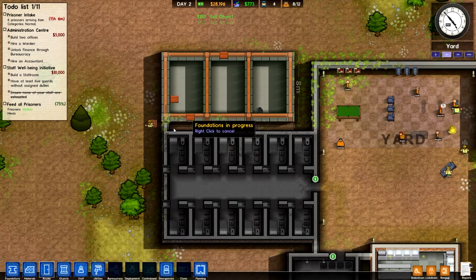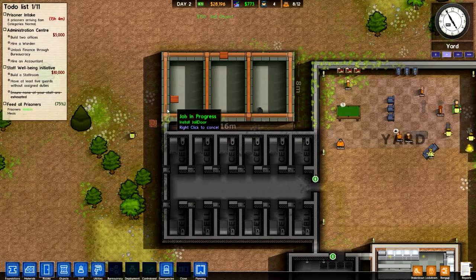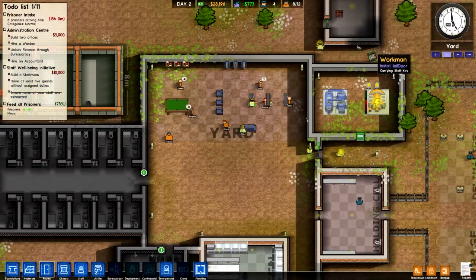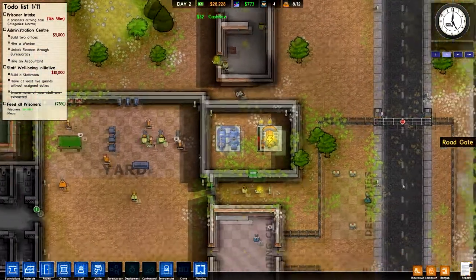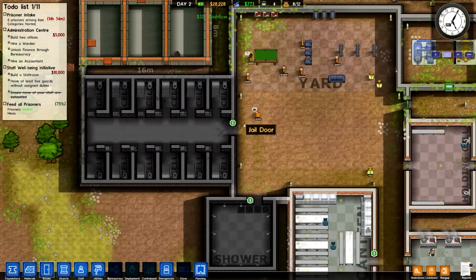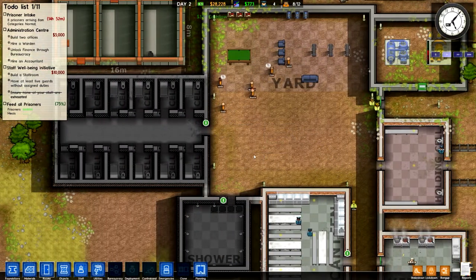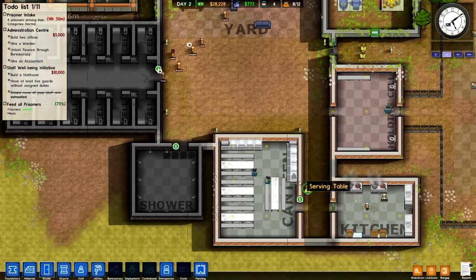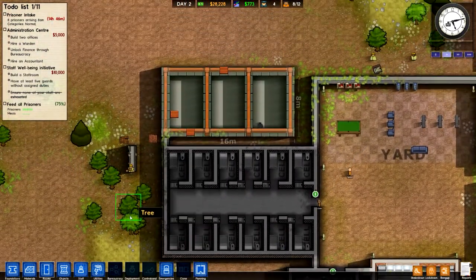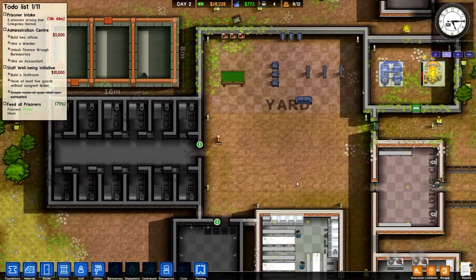That's a couple extra bucks there for chopping the trees down. Someone is coming over to get the door installed — there's the door. The walls are being installed over here as well.